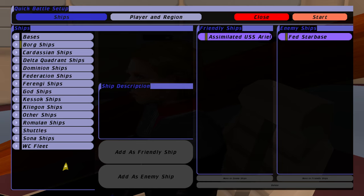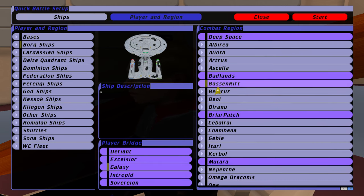Hello everybody and welcome back to Bridge Commander, Star Trek Bridge Commander Remastered. In this little scenario, welcome back to any viewers expecting Bridge Commander videos. Here we are, back in it with the assimilated USS Aerial. I'm going to be the USS Valkyrie, also assimilated, Galaxy-class vessel. We're going to go up against a humongous Federation Starbase in the Basin Rift, unfortunately not in an assimilated Galaxy Bridge.